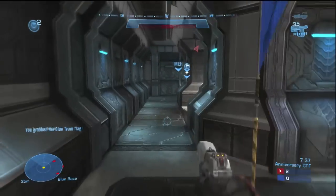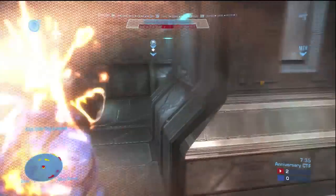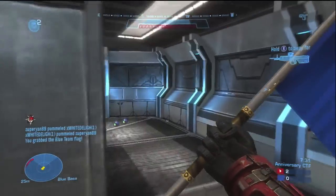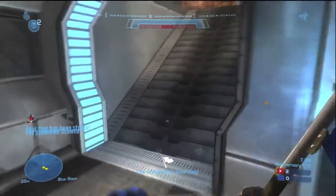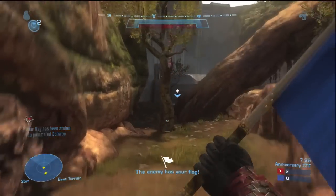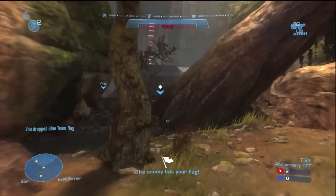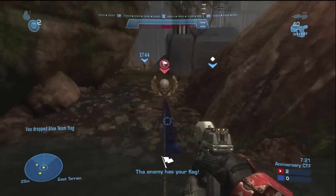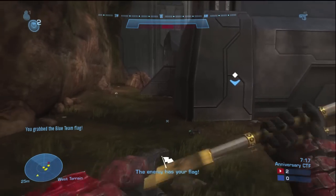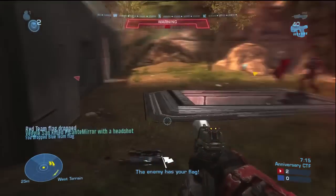You'll see me running the blue flag, trying to juggle it — the flag is a one-hit melee kill. I'm not sure about the bomb and oddball, but I assume so. You'll see me going through the side passage, and I don't go through the teleporter — I actually take it bottom-middle. The only reason I do that is because I know my teammates have my back and it's really quick. I take kind of a scenic route, as you'll see here.